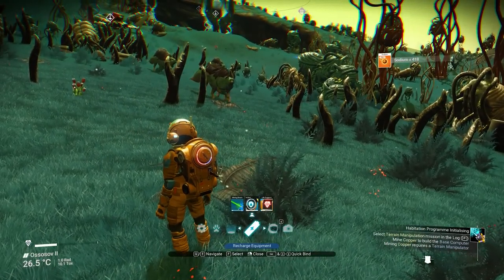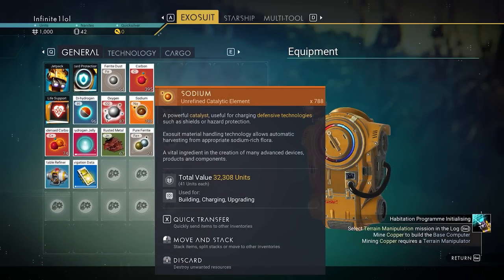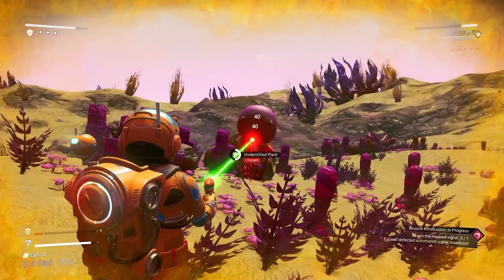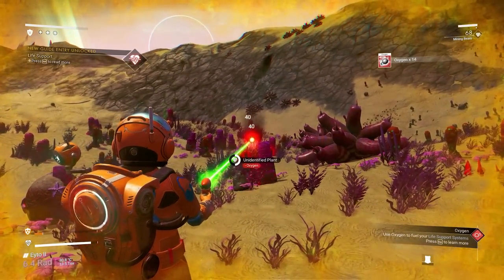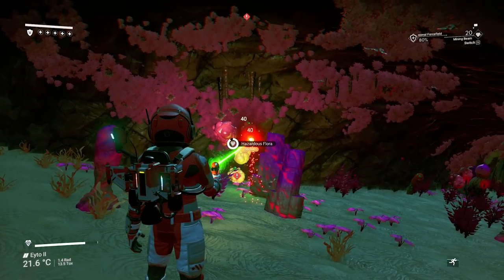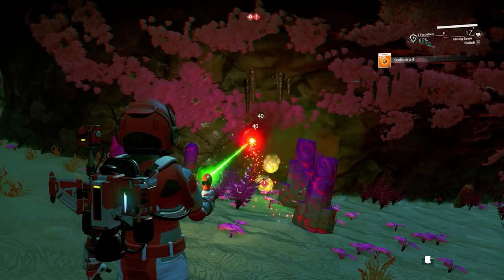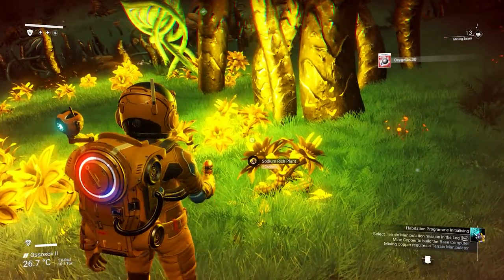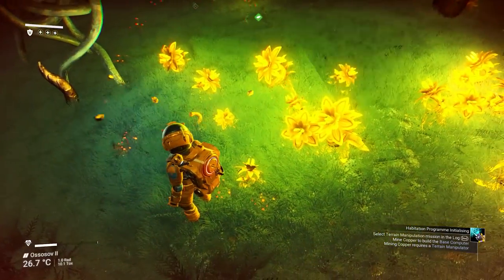The next two resources are sodium and oxygen — I call these burner resources because you use them to replenish your HP and shields. The best way to get these early on is to farm them from hazardous flora. On the ground level, exploding, whipping, and venus fly trap plants give you oxygen, while underground hazardous flora gives you sodium instead. Also pay attention to red and yellow patches randomly on planet surfaces — sodium patches in particular give a ton of sodium to power your shield early on.